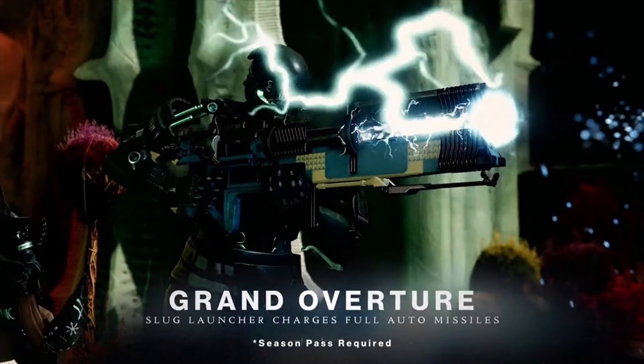This grenade launcher was mentioned a while back in the exotics weapons trailer, where it throws and shoots just tons of missiles, and I cannot wait to actually get my hands on it. We are also getting another exotic weapon called the Dead Messenger grenade launcher, which will basically be able to change its elemental grenade type, similar to Borealis or Hard Light, but as a grenade launcher.